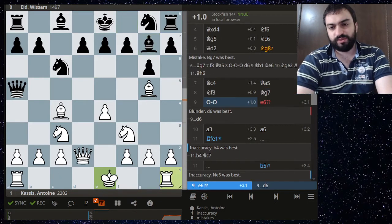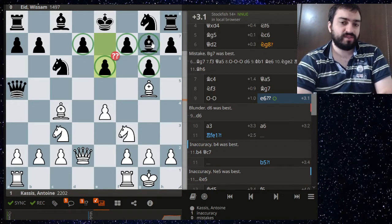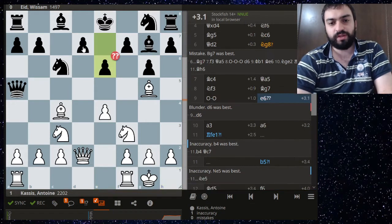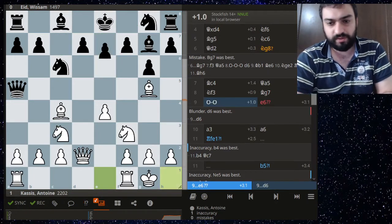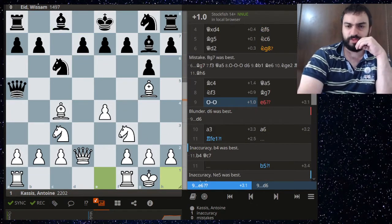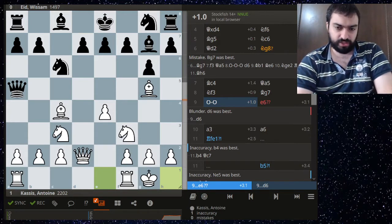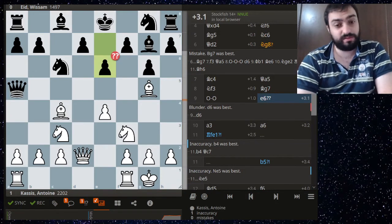Now e6 is a big mistake. When you see the dragon structure with the fianchettoed bishop, never play e6 here because it weakens too many squares. It weakens the square — you can see knight b5 is coming, which happens in the game. Instead just play d6 and develop your bishop that way. After d6, the engine only gives a plus one advantage and the position is completely unclear — plus one doesn't mean a lot. But after e6 the weaknesses on the dark squares will tell a dark tale.